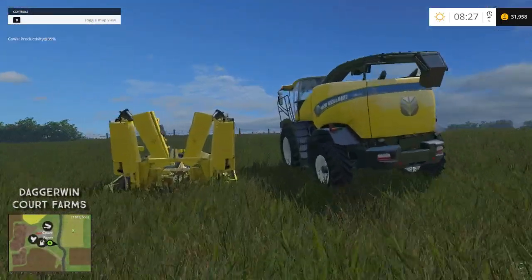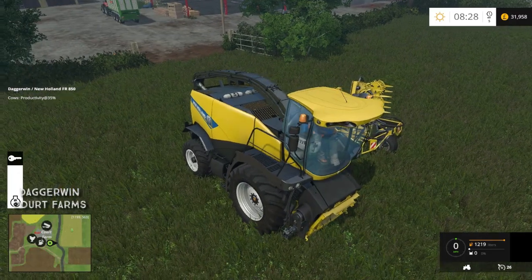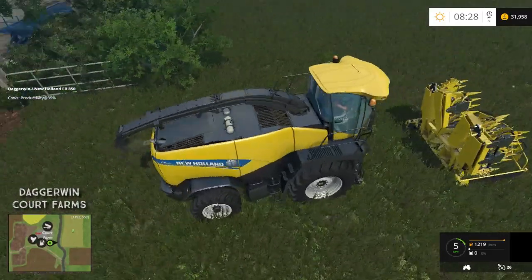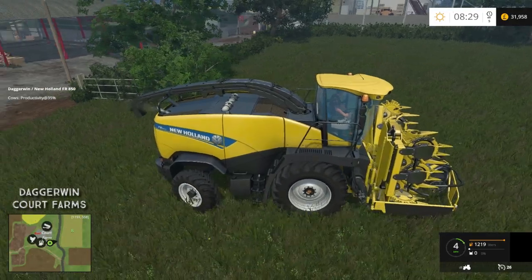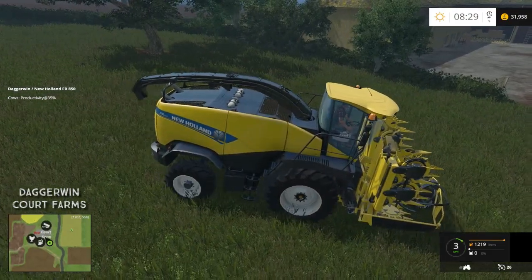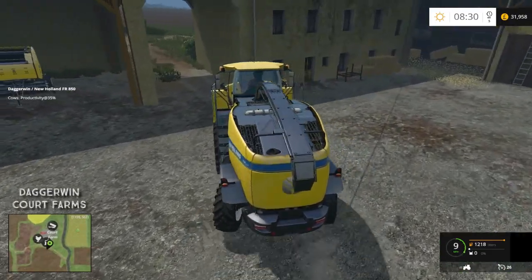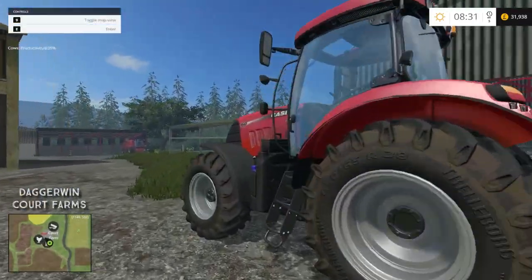As for the New Holland Forage Harvester, I was debating whether to download a different one - a mod - but I know this one works well so I just went for this. I know that's not very daring but it can get quite frustrating if you have an annoying problem with a mod. These ones are very well made, tested, fully working, and they've got good sounds. I could have gone for the Chrome, but I think I use that more than the New Holland. There's also the Brostelmash but we probably need something bigger than that - it's a bit small.